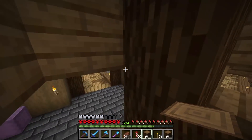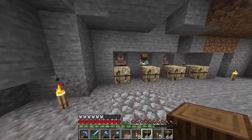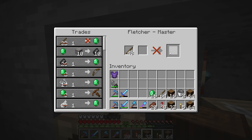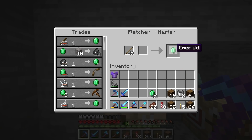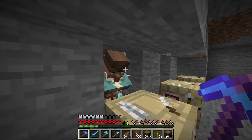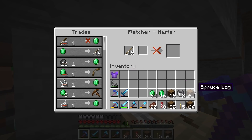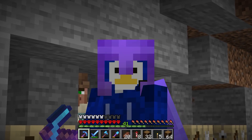We grab some more spruce logs from our chests and head over to our little villager cave to grab some sticks. One stick, one emerald. I know this method of getting emeralds has been around for quite some time, but I thought constructing a beacon only using emeralds coming from wood would be pretty fun — hence building a beacon just using wood.